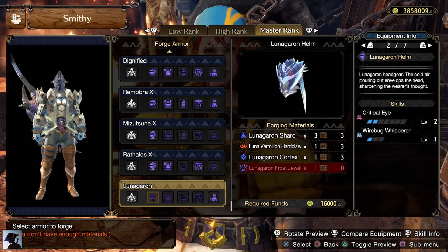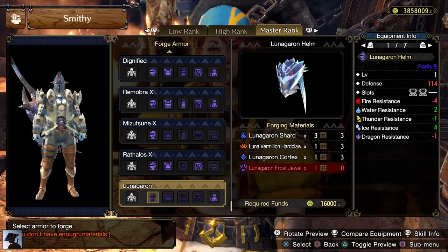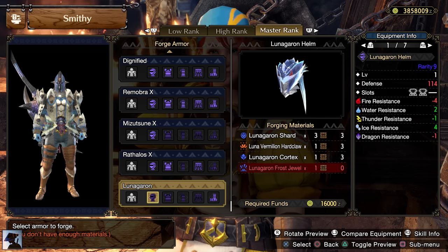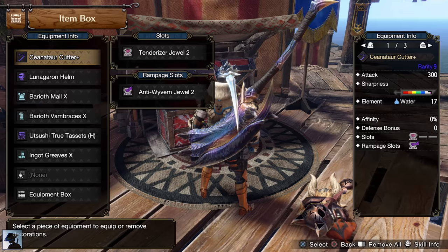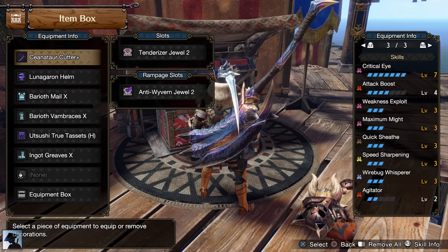It won't be easy to get that Frost Jewel, but this helm is truly one of the most powerful even later in Master Rank, so even if you have to farm some Lunagaron to get it, it won't be a waste of time. For the moment this is the build I'm using at Master Rank 4. I don't have a good charm to use, but it's not necessary to make the build work.